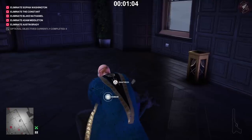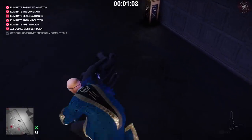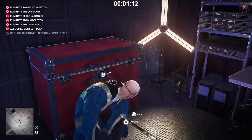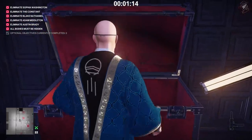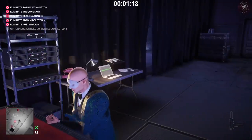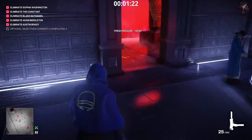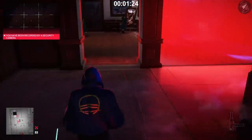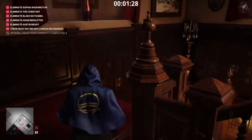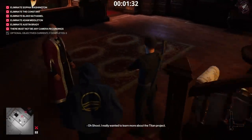We subdue this guy, pick up his weapon, and dump his body in the crate, but we also take his disguise. This disguise is what we're going to use for the rest of the video, purely because it's the best disguise on the map. Next we need to retrieve the cheeseburger. We're going to get spotted by the camera there, but don't worry because we're going to take out the camera in a bit.